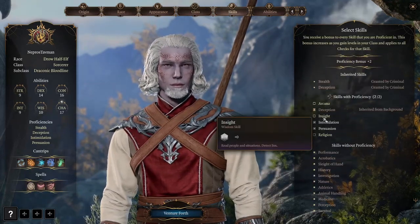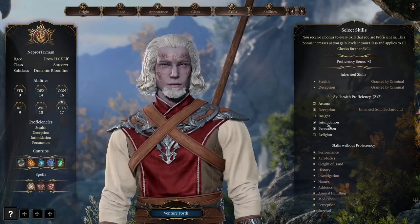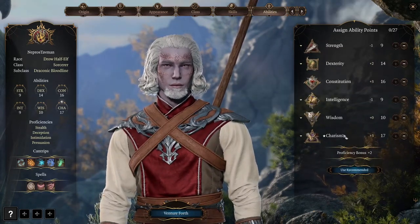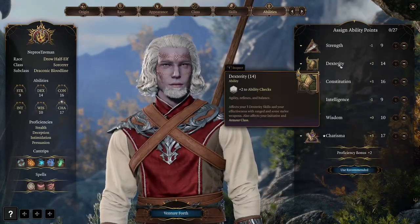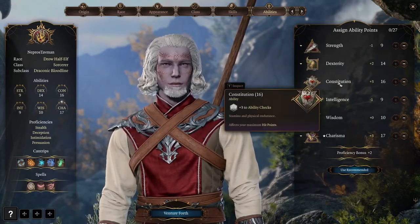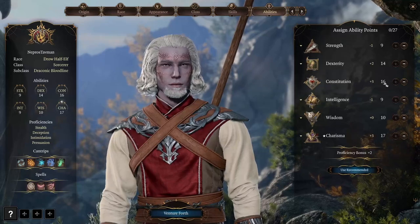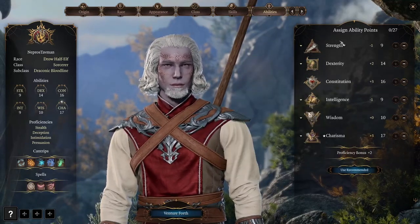For the skills, it was suggested to do what I want, so I've leaned into the high Charisma and gone for Charisma skills to make them really good at that as well. For the ability scores: Charisma 17, which will go up to 18 later; Dexterity at 14; Constitution at 16, which is really good because it gives us an extra hit point. For Draconic Ancestry we also get one extra hit point per level, so this adds up nicely. Wisdom is at 10, Intelligence at 9, and Strength at 9.